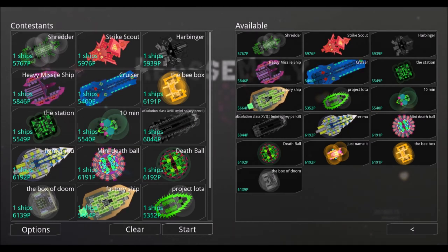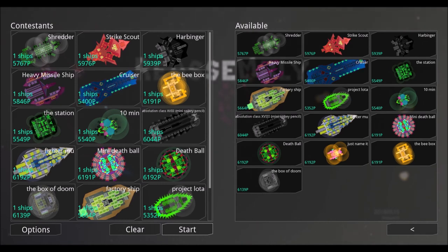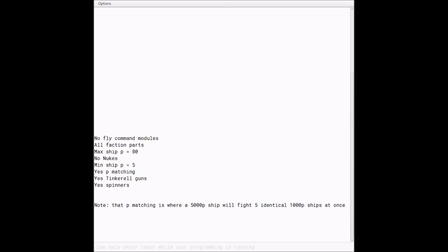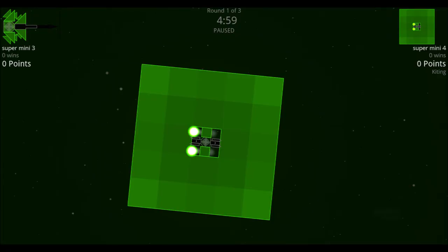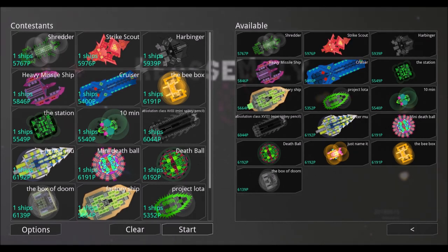If you enjoyed the video, please remember to like and subscribe to continue getting back to the basics. Next week's rules: no fly command modules, all faction parts allowed, max P per ship is 80 — which means no nukes, since you can't afford it — minimum P is 5 (just the price of a command module, so you can barely make a ship). P matching will be in effect. Tinkerel guns are allowed, and you can try to make a spinner. Also, we will not be accepting any ships that are just blocks of armor with a single gun. But other than that, this has been your week's Reassembly Ship Tournament — see you next week.